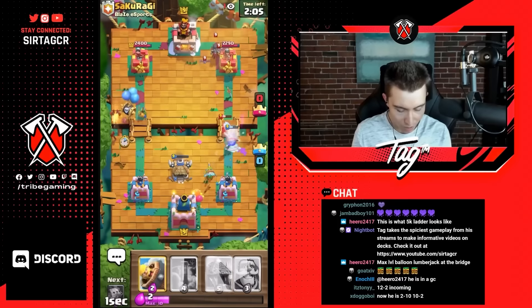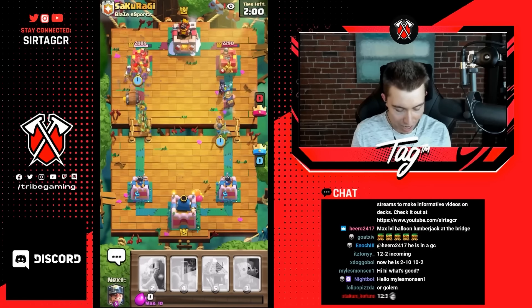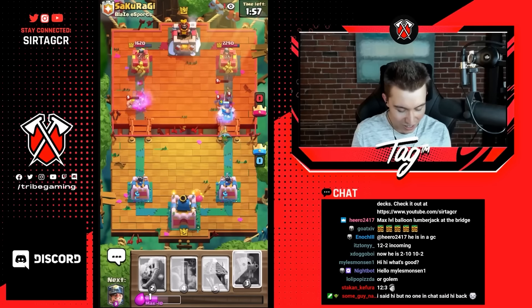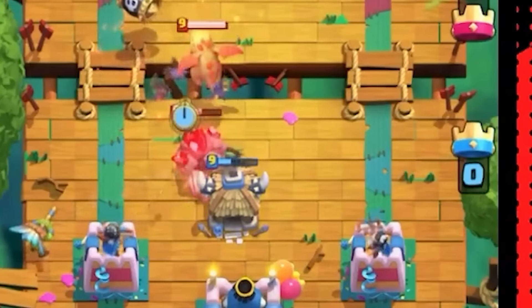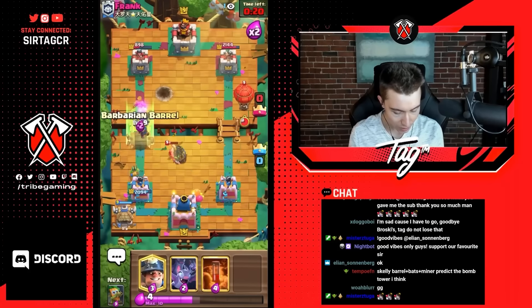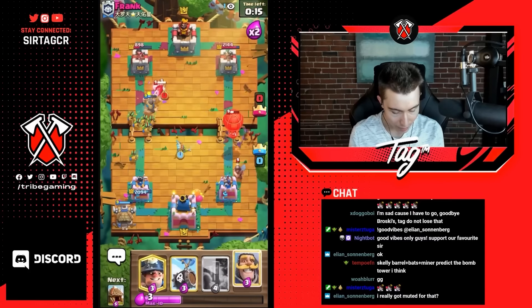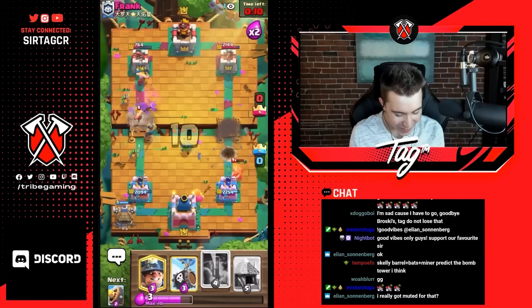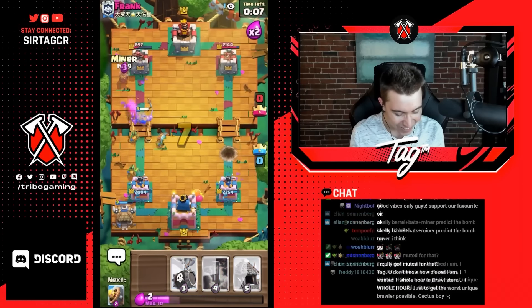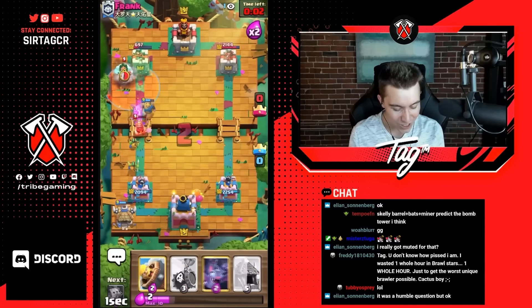Surtag immediately recognized the power of this combination of Goblin Hut with several bait cards like Skelly Barrel, Bats, and of course the Dark Goblin. We can see just how annoying the Spear Goblins are, and how often players are forced to use several spells to counter them. How are you going to break through a Dark Goblin and Bats? Even if you snowball that, the Dark Goblin's still alive, and it trespasses on the left-hand side after. You see that? The Dark Goblin still defends the Balloon and then goes to the left-hand side to finish off the game. That's what I'm talking about.